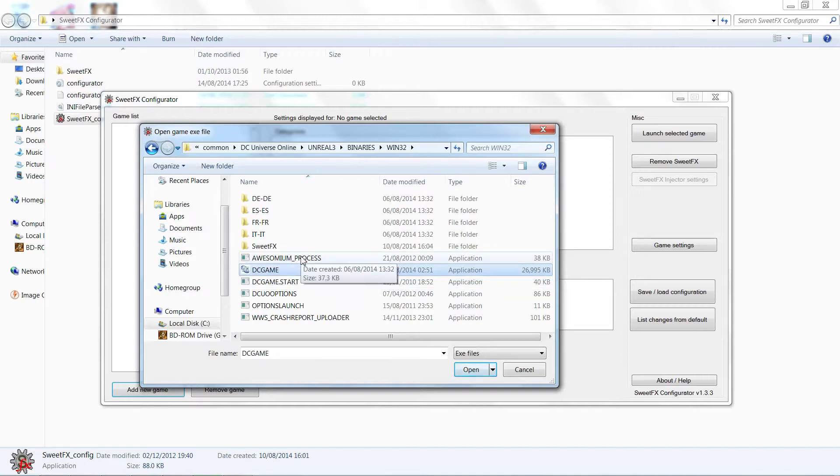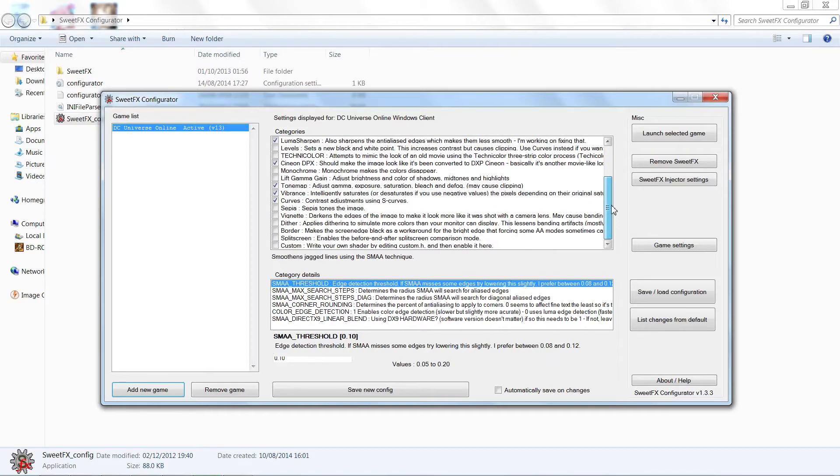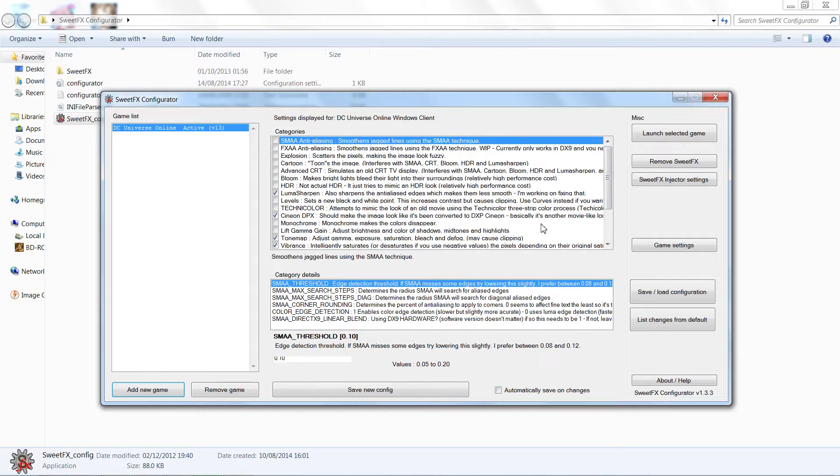If you try it first time and it doesn't quite go where you want, try again — find the runnable applications and one of them should be the game. It's up to you to play around and tinker with that. Once you've added the game, it'll come up with some various things. What we're going to do is use presets.